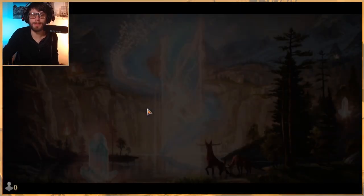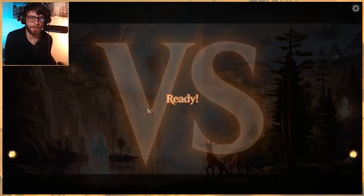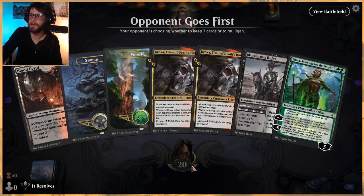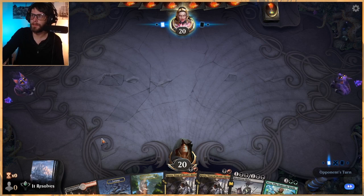They had essentially just more removal than we did - or maybe not even that. We just had tons of removal but nothing to target with it. I think we stalled a bit, but that's fine. Do we keep this hand? Yeah, we definitely keep. We've got double Kroxa, which is quite nice, and then Murderous Rider to deal with some stuff to help us get to Nissa. This is a definite keep. Hopefully these Kroxas pull some good stuff from the opponent's hand.